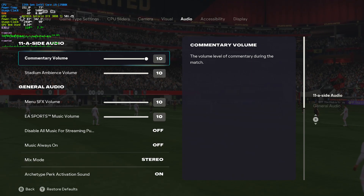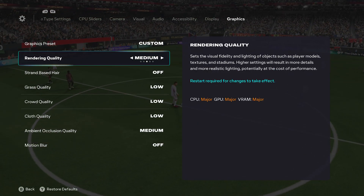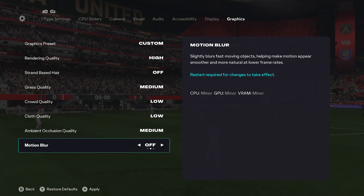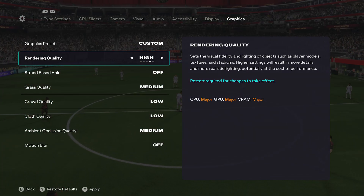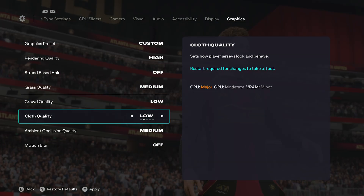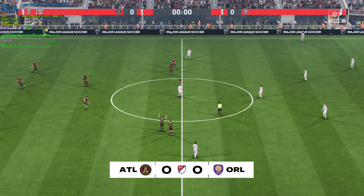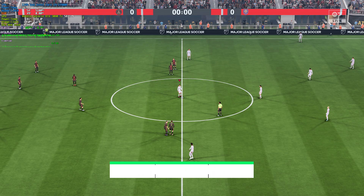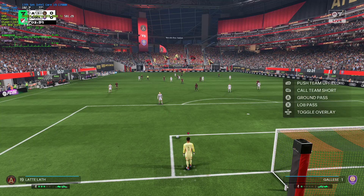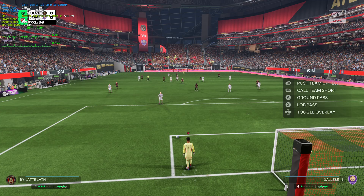If we head back to the graphics settings tab and you have a slightly higher-end system where you're getting well above, say, 100 FPS, we can again raise rendering quality to high, grass quality to medium, and that's pretty much that. Everything else you leave where it is, to give an even better-looking game with basically no performance difference. Again, strand-based hair, crowd quality, and cloth quality are major performance hogs, so you're basically leaving them down all the time. If we apply our changes, quit out of the game and restart, we're now sitting at a solid 160-ish FPS, which isn't too bad. Things should look quite a bit better, and testing another kick, we're starting at a solid 95 FPS — which is a pretty big hit, but if you like how things look, this is probably as high as I would go performance-wise.